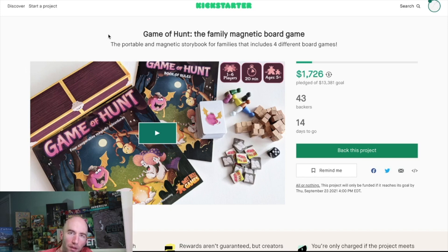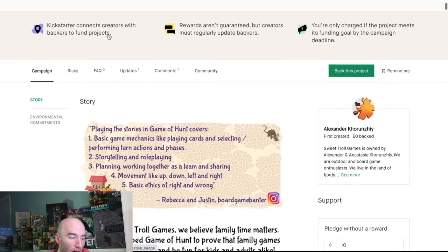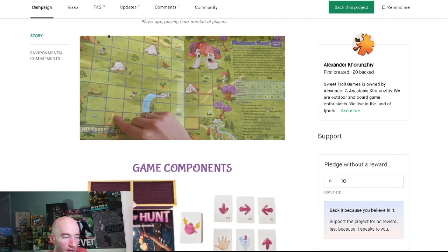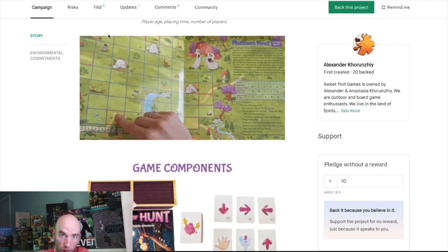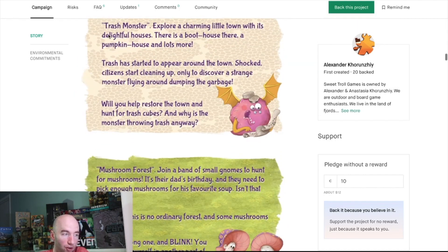Next is Game of Hunt, a family magnetic board game — actually four mini-games in one. The magnetic pieces stick to the board so jostling the table doesn't reset everything. It has mechanics like playing cards, selecting actions, and teleporting, with some storytelling and role-playing elements designed for kids.